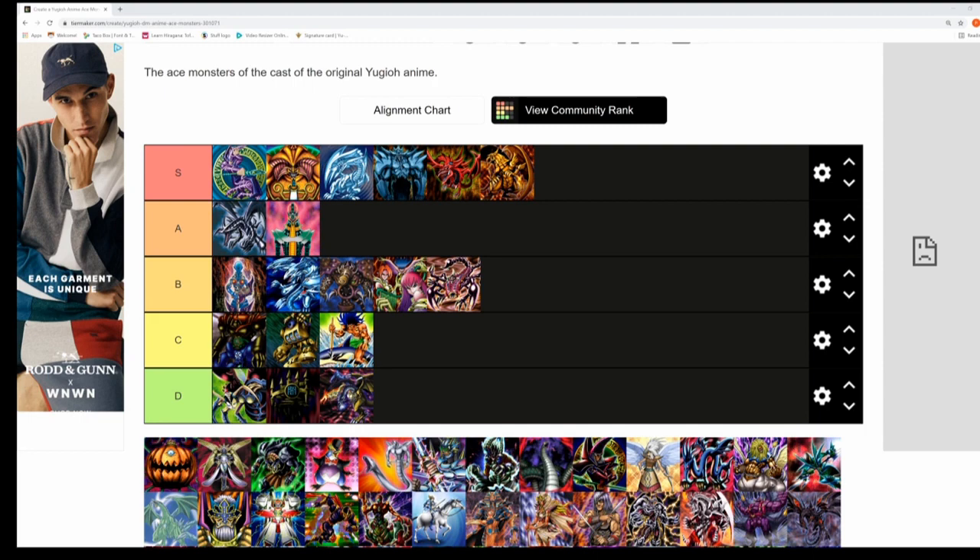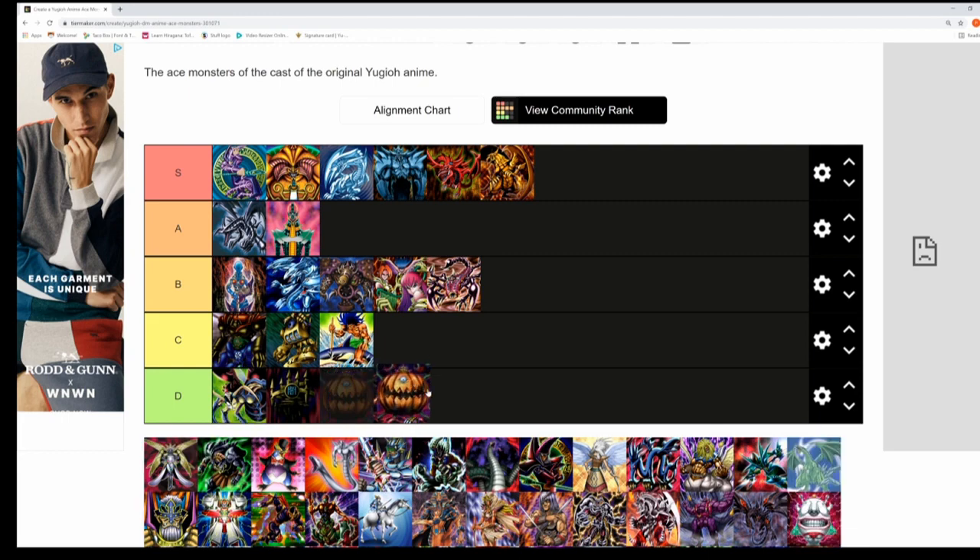Next up is Pumpking the King of Ghosts — Bonz's ace monster. It features in a duel between Bonz and Joey, and Pumpking boosts all zombies on the field every turn by 100 points. Not too memorable as an ace monster, and it's going to go in the D tier rank.